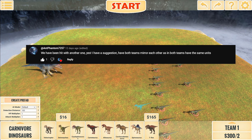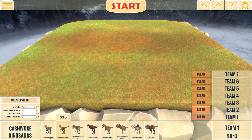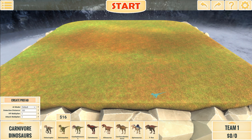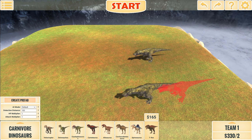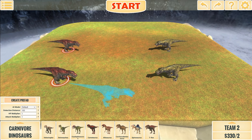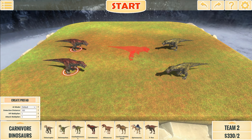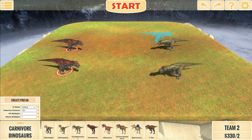Phantom wants to see a mirror match — basically the same thing on both teams. He didn't specify what, so we're going to go with two gray and yellow T-Rexes against two red ones. I think the starting position actually matters, so the distance between each team is very similar. Round one, mirror match T-Rex versus T-Rex.